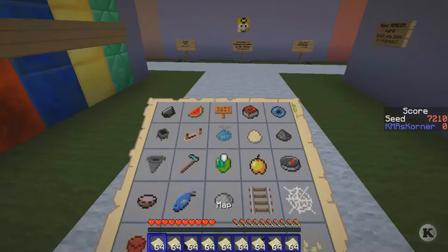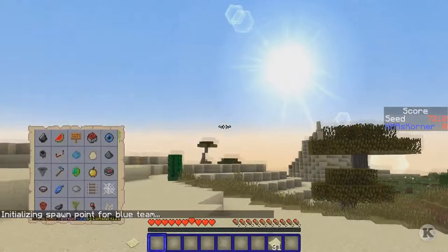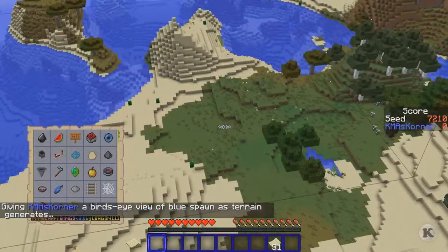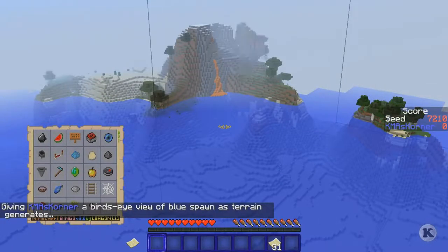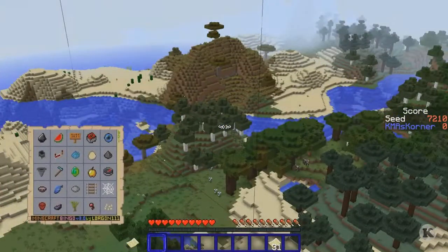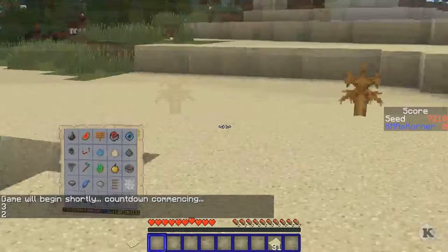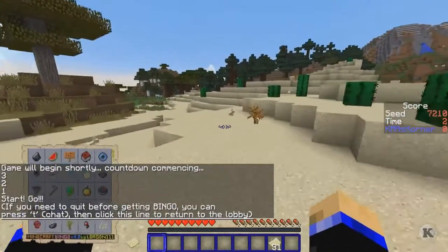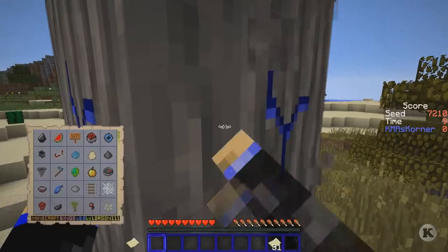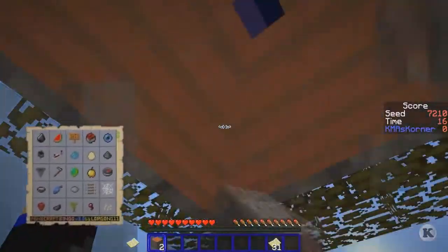Let's start the game. The main thing we want to look for out here is mushrooms — we need some mushrooms for the mushroom stew. It looks like there's a brown mushroom over there; a red mushroom might be a bit difficult. Do we need these apples? No. I'm just gonna punch this tree over here. I see there's a dark oak forest over here, so maybe I will go for that.